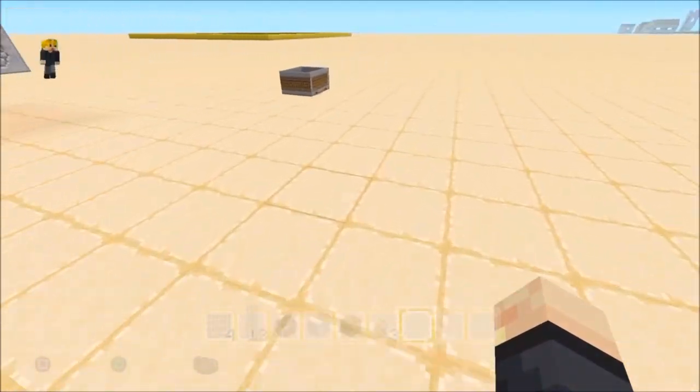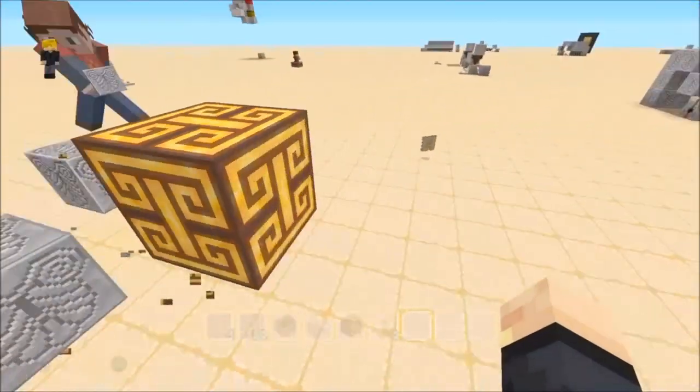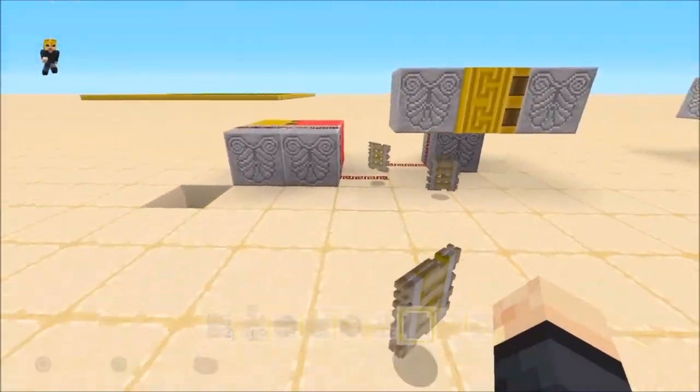I'm going to make my own tutorial today. It's called the seizure machine. It was originally invented by Caesar. And now I've reconstructed it, so it's a lot more complex and simple. Let's get started.